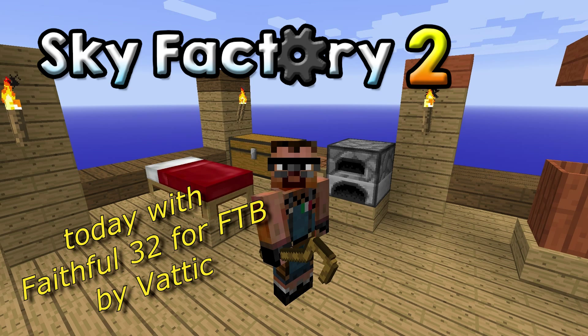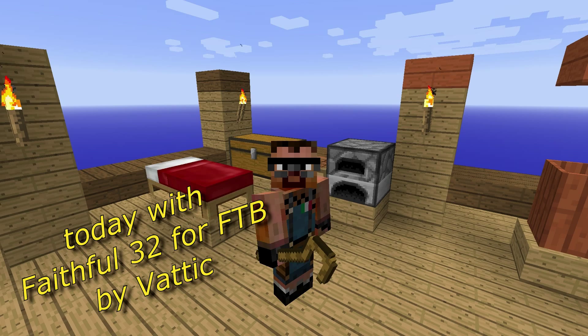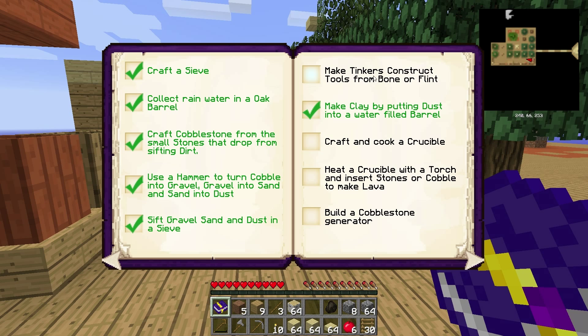Hello everybody, Deadrafter here, and welcome back to another tutorial in my Skyfactory 2 survival series. This is episode number 4, and in order to complete some more achievements in the book that Bacon Donut provides us — make a Tinker's Construct tool from bone or flint — I want to use bone, so today we are going to build a monster spawner over there.